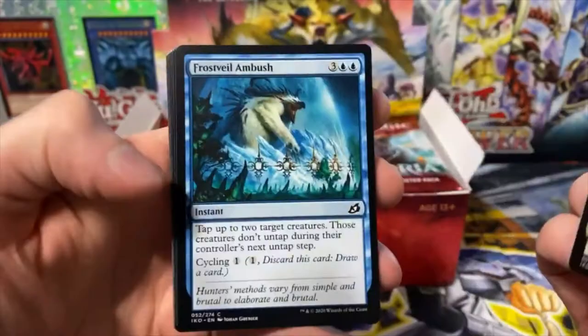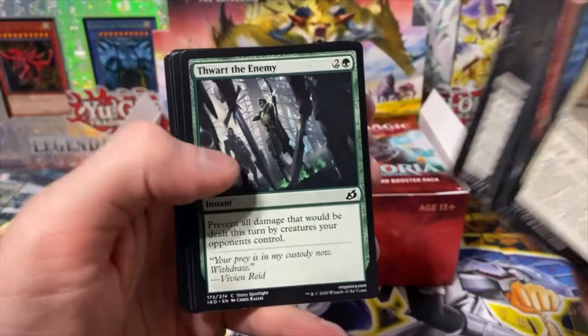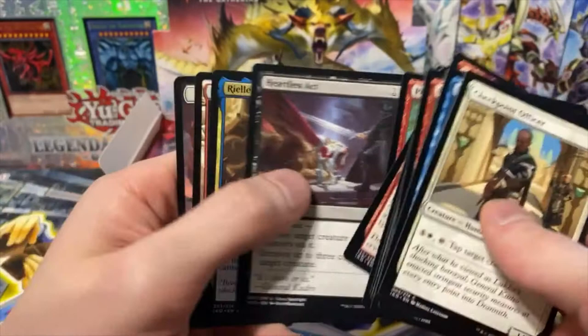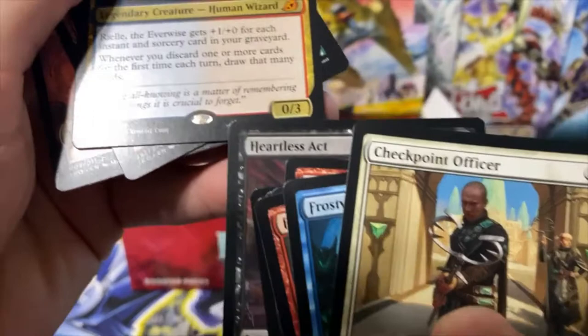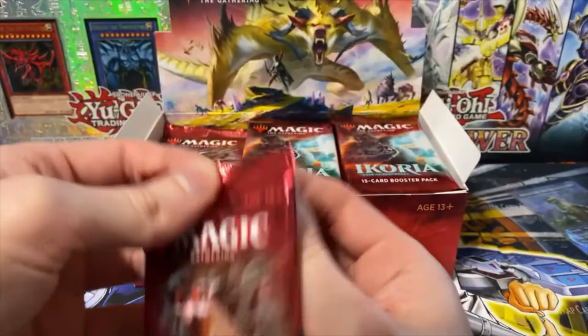Alright, let's see what we got guys: checkpoint officer, frost veil ambush, prickly marmoset, lurking deadeye, honey mammoth, mysterious egg, corpse churn, thwart the enemy, patagia tiger, shredded sails, reptilian reflection, proud wild bonder, heartless act, reality everwise. Rough rugged highlands — human soldier. I think this is a rare, it's got something here. Maybe that's what means it's a rare, I'm not really sure. Probably should have done some research before looking, but whatever.